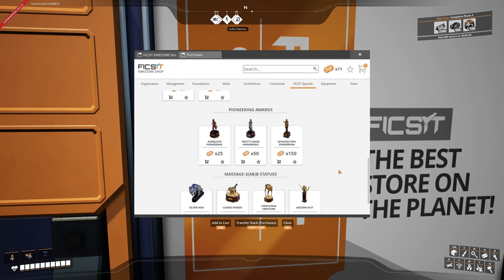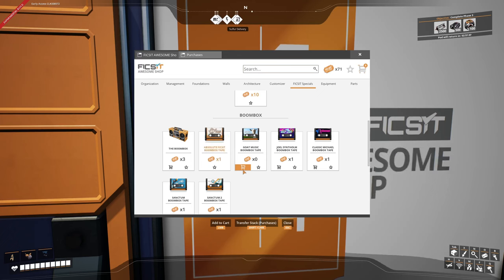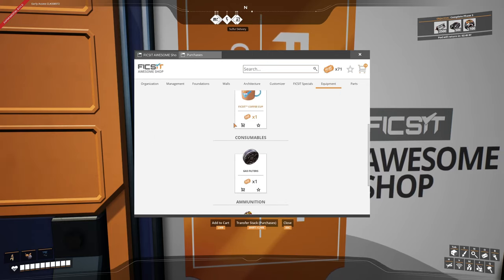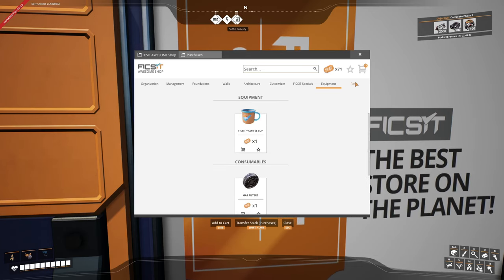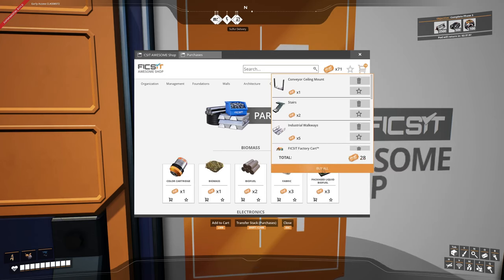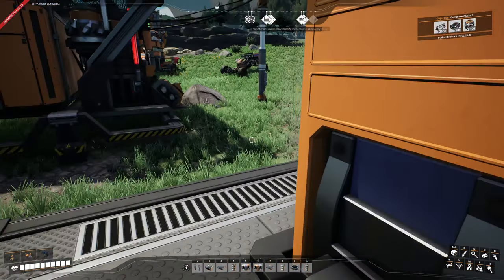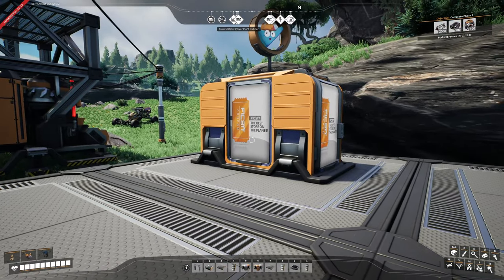Since we added the boombox, we can add all these tapes. We already have the coffee cup, I think. Gas filters, Nobelisk pack — no, we don't want any of that. So, 28 great coupons. Buy it all. And we can grab our boombox. Cool. We still have 43 coupons left. That is insane. And I love it.